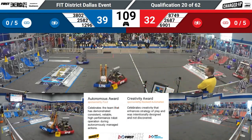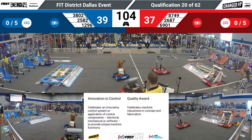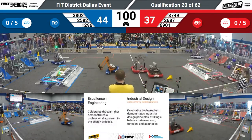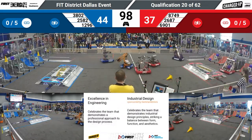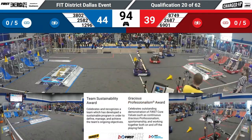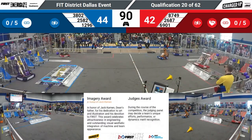The red alliance has come back from that early deficit very fast. The score is now 39 to 32. Farmersville Robotics plays amazing defense here in the middle on 1296, leaving room for Team Apprentice to go score at will for the red alliance. They have placed another cone on the mid node for the red alliance.